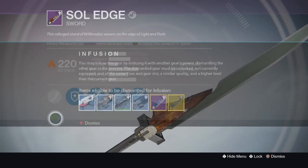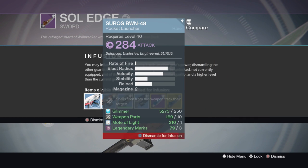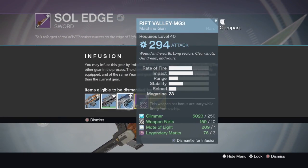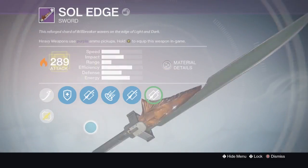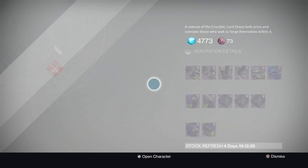So I'm going to go ahead and infuse this to above 280 so that I get my last bubble to be able to upgrade on my sword. By using this method, you're able to skip honing the edge, which is killing 50 majors and 25 guardians in the crucible. Also, it skips the blade of night, which is the summoning of Ekthar.